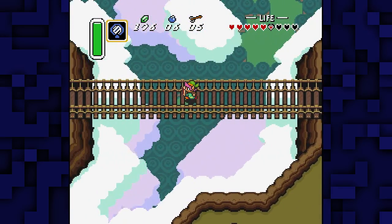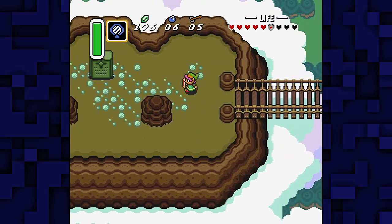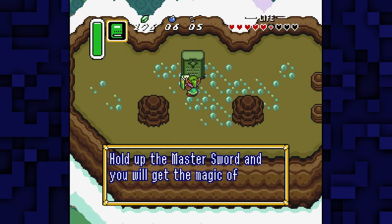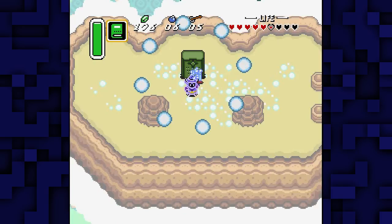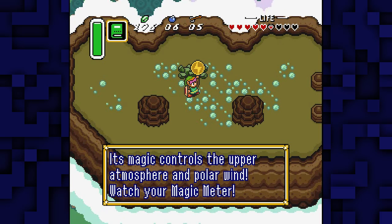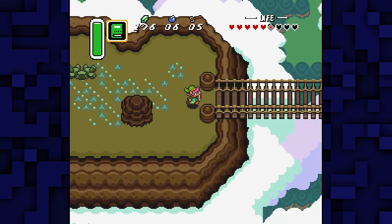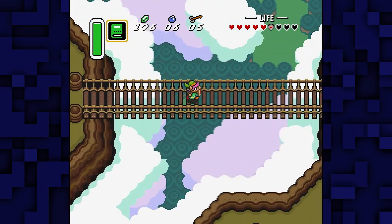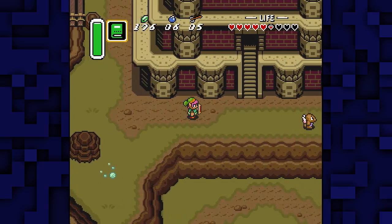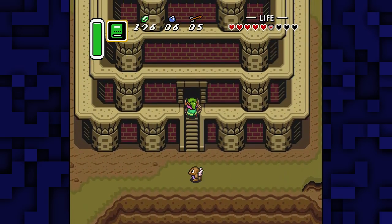So now that we got the Master Sword, there's a couple things we gotta do. I kind of want to come up here. There we go, now I have the Ether Medallion. I've got some pretty powerful magic on my side, and I kind of need that Moon Pearl.